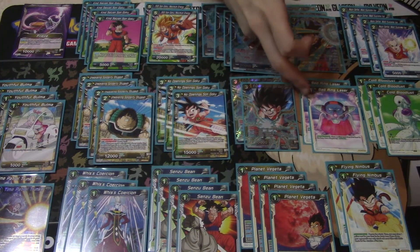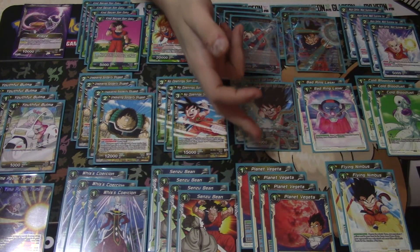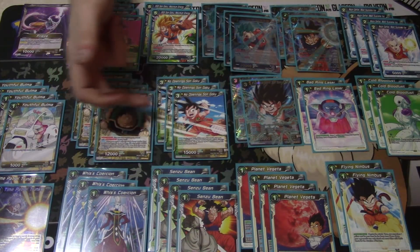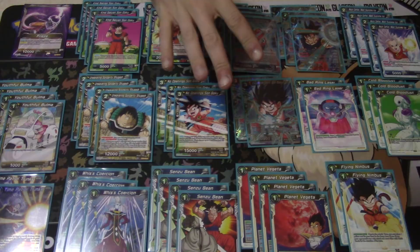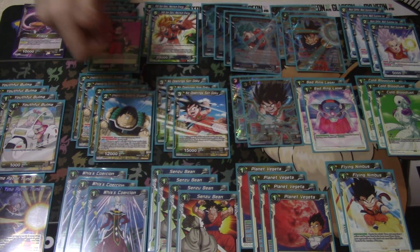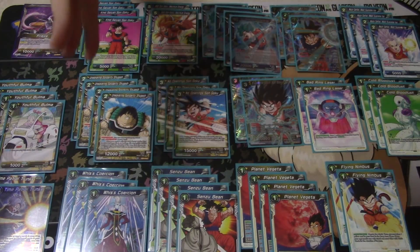I play three Cold Bloodlust — the fourth is on the side if you're playing something devastating like Cell or someone getting cute with tricks. When you have too many in the opening it can feel useless unless facing something with a single drop effect. Three is great, you don't need four, but you can side in the fourth if needed. Then I play four Planet Vegeta, which is pretty straightforward — you search for whatever you need: Explosive Kid Goku, Shugesh, self-awaken, Goku — whatever the deck needs.